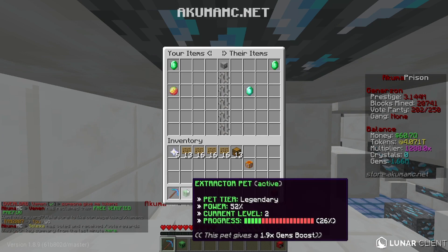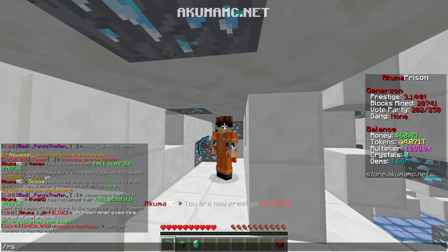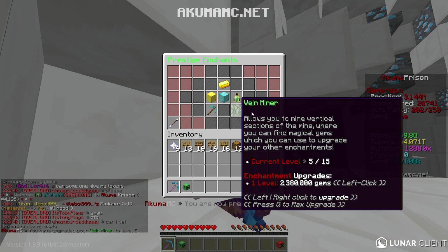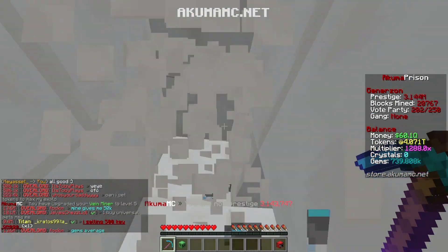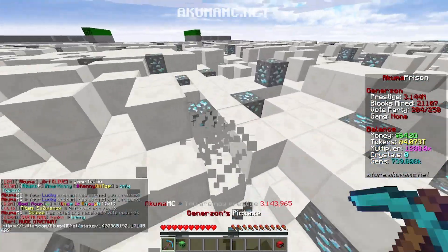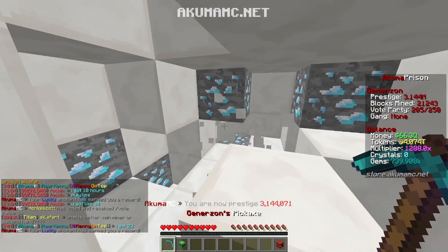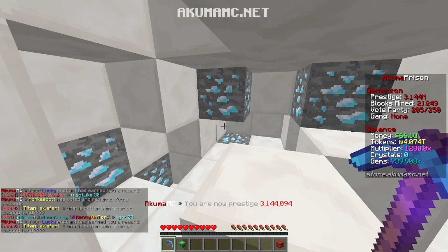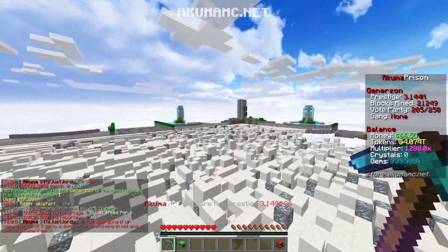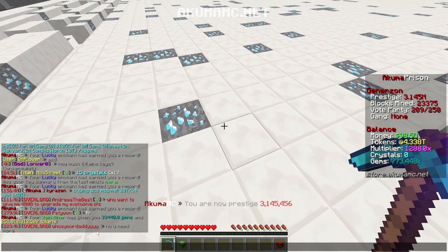I realized my extractor pet wasn't even active when we hit it before, so it's actually like 500 billion per proc right now. Let's get it upgraded. We can afford this level and the next one is 2.3 million, so we've got a little grind ahead. If this is like 600 to 700 billion I'll go crazy. Let me give my mine a quick reset because it's a bit gappy — we need it nice and smooth. Oh, it just proced! What do we get? 200... wait, whoa.